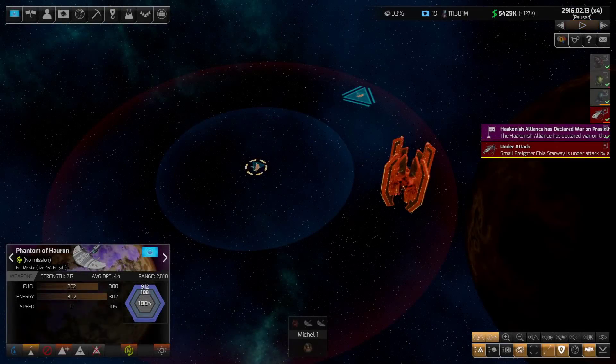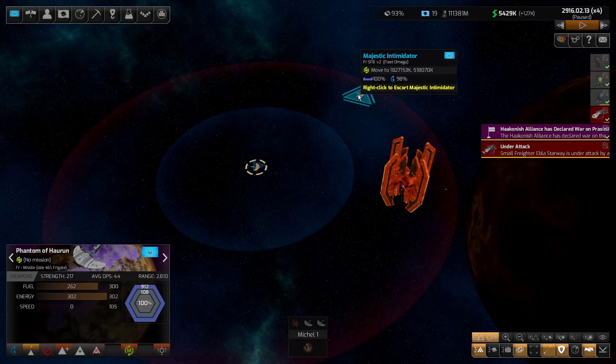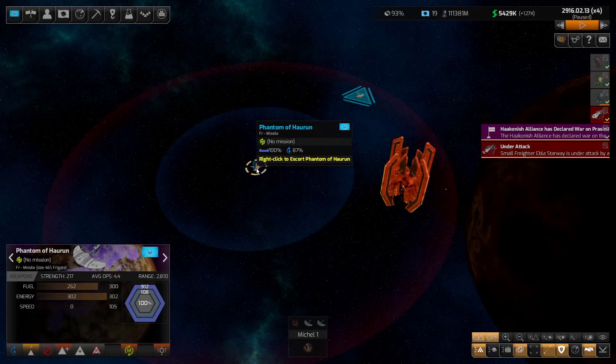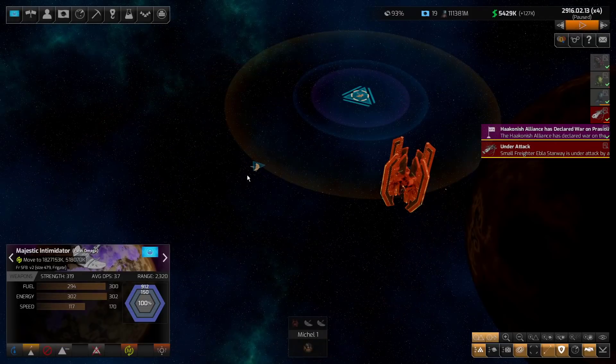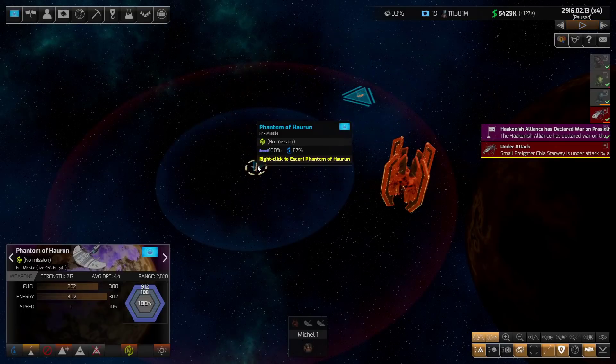Before we wrap up, I want to give you a warning about one of the fleet tactic settings. Let me form a fleet with the two ships from our earlier demo — the aggressive close-range ship and the cautious missile ship. Remember, if I let the game run with everything set as-is, the missile ship keeps its distance and the other ship moves in really close. Setting ships into a fleet doesn't change that behavior.